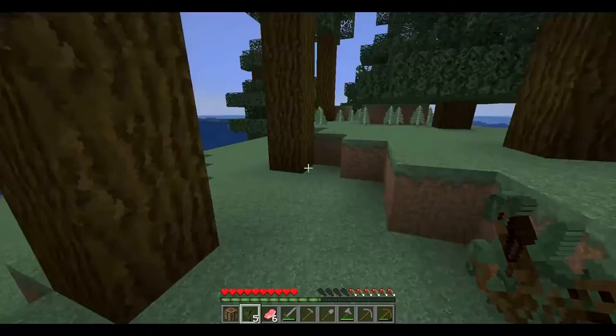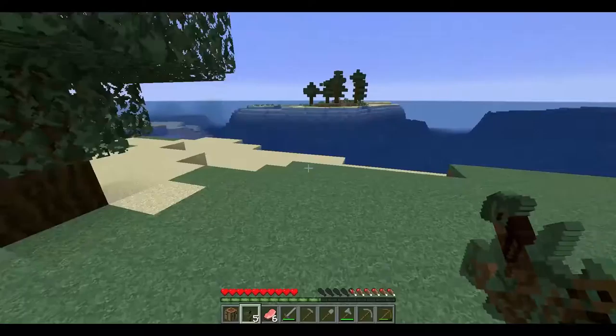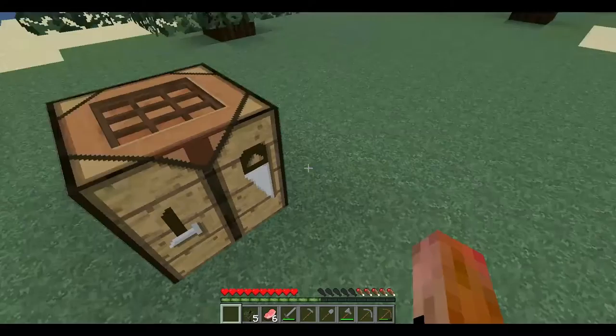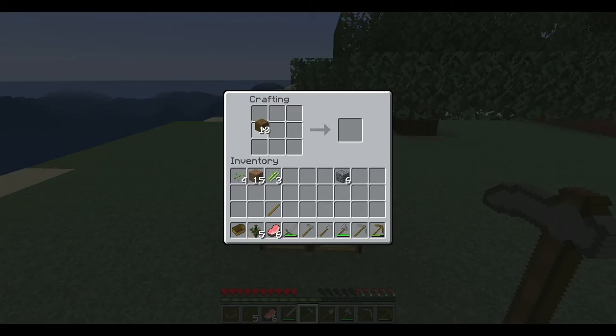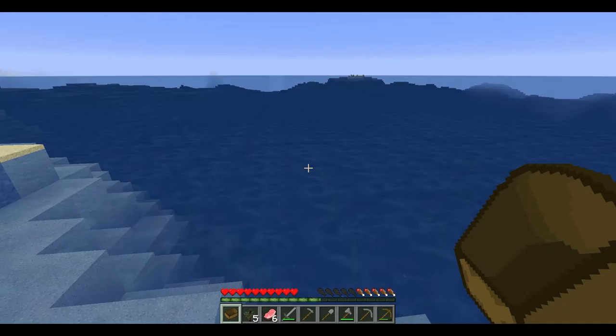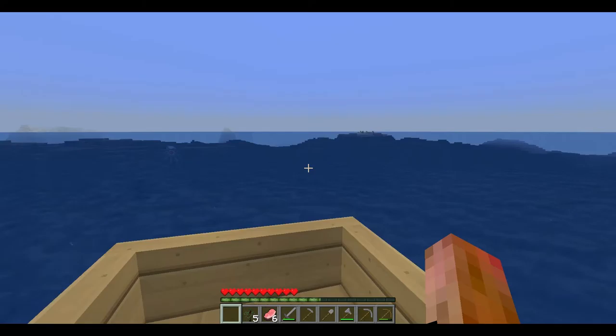We don't have much room here. I think we're going to probably just live on this island, although we killed all our food. We're probably going to have to make a boat and travel. Let's make a boat and get out of here. I put five pieces of wood in a U-shape which creates the boat. We're going to pick a direction — let's just go west and see what we can see.